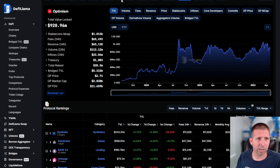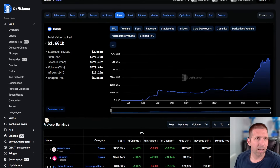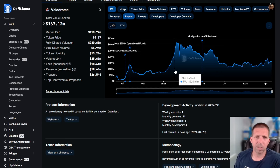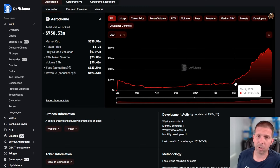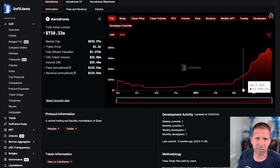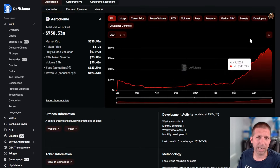Looking at each chain on DeFi Llama — Aerodrome at 730 million locked. You can see a steep rise as soon as Dencun came out. For Velodrome, they've been around a little bit longer — similar pattern but you don't see quite the jump that you saw with Aerodrome, because Base shot up so strongly. Aerodrome was just there at the right time to support it. Coinbase and everyone is probably working with Aerodrome too. Both teams likely share developers. It seems clear that Aerodrome is performing better than Velodrome right now.